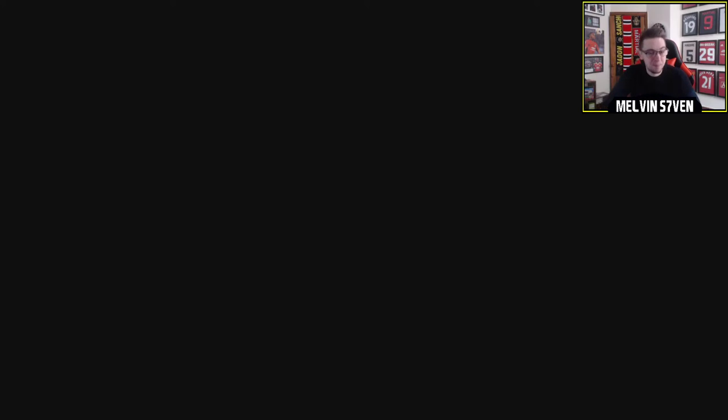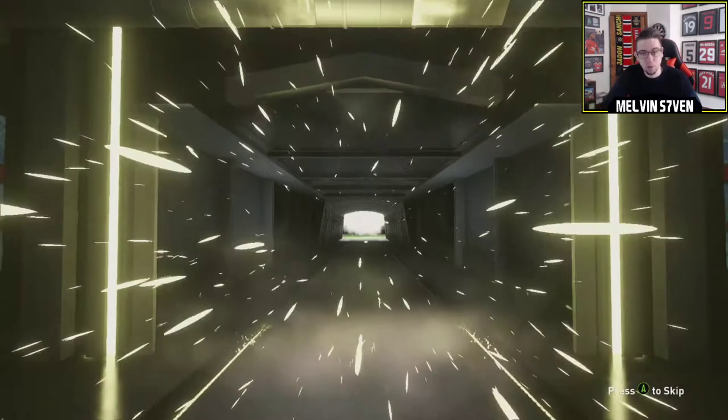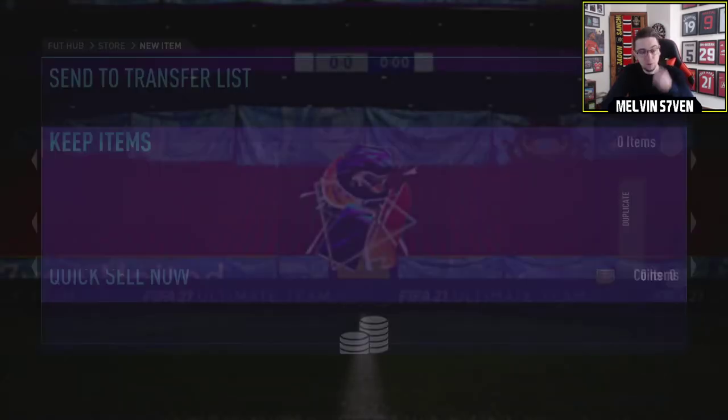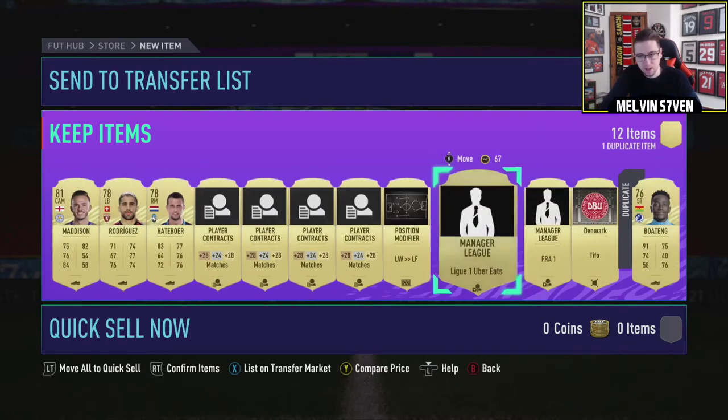We'll open the pre-orders first. My mate packed a tradable KDB from his Elite 1 Squad Battles rewards. No board in the first one — what's that going to be? Cam Madison. He's not going to go for anything. I've also finished Foot Champs — I'll have a video on that tomorrow.